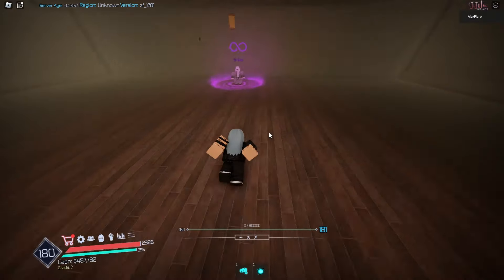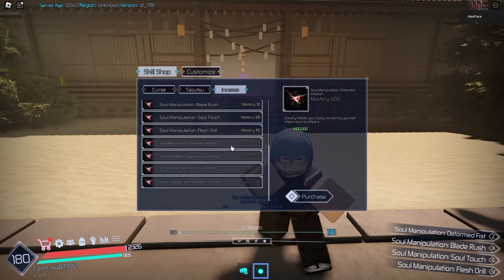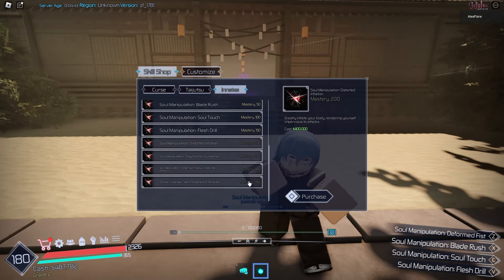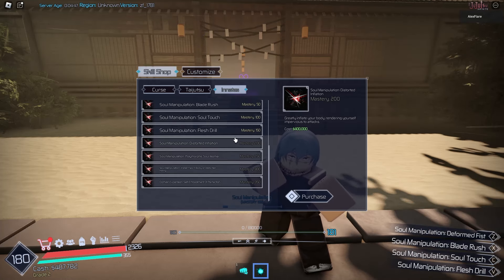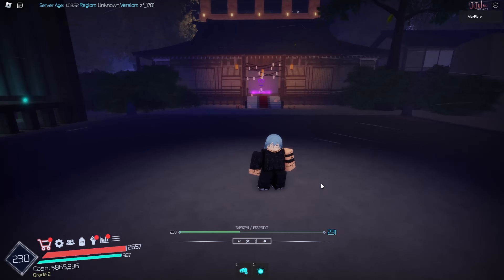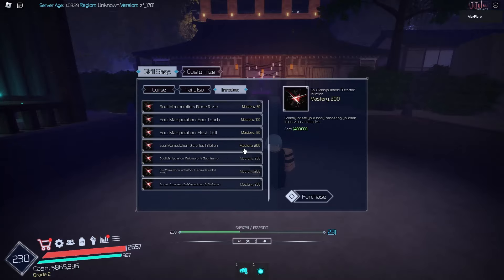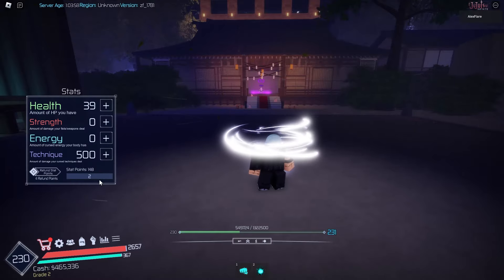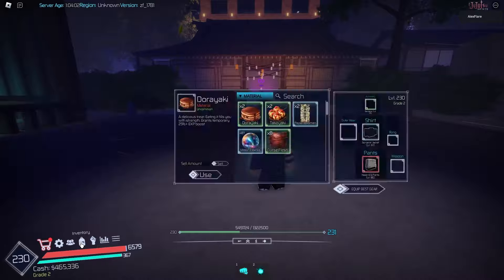To promote to our next grade we need to be level 240. Our next skill is Distorted Inflation - mastery 200 and 500k cash. One thing I noticed about Mahito is that he has a lot of moves - eight moves in total, so it's going to be expensive. I am level 230 now so I can't promote just yet, but I can purchase Distorted Inflation for 400k cash. Let's equip that on B and put some stat points into technique and HP.